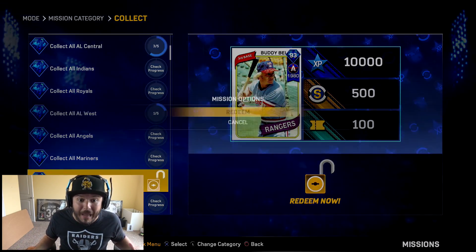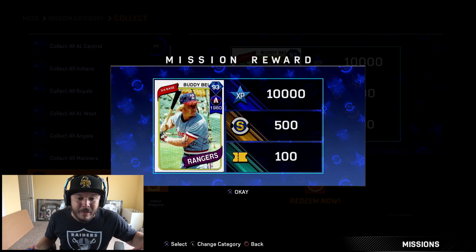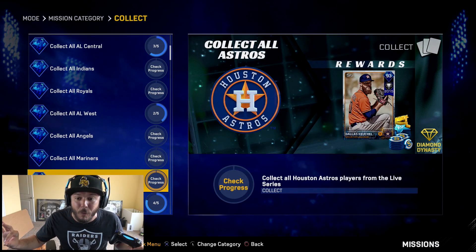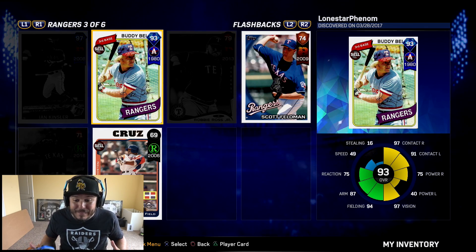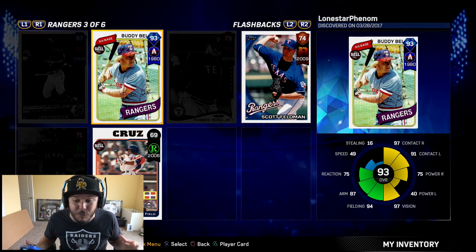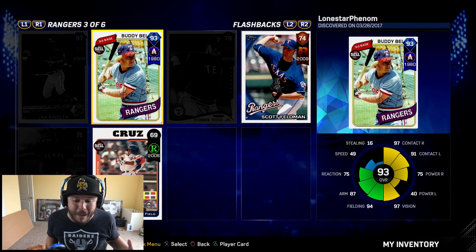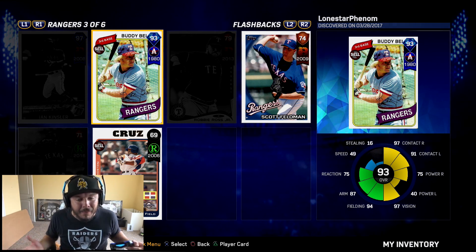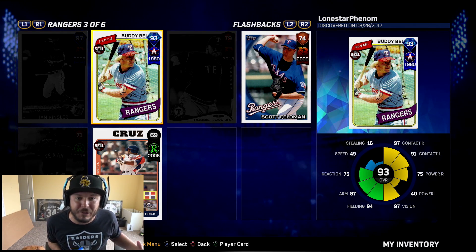We're going to be adding a bunch of new diamonds. I don't know where I'm going to put them all — I've got to figure out the best starting nine and bench for pinch hitting. I'm going to get a 93 overall Buddy Bell, who's got great defensive stats: 97 vision, 97 contact versus righties, 91 contact versus lefties, 70 power versus righties, 40 power, 94 fielding, 87 arm. But I just love Corey Seager — he's my favorite player in the majors. I can't switch him out for Buddy Bell.